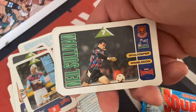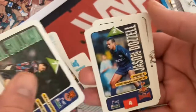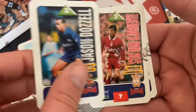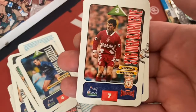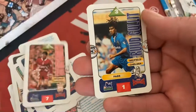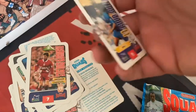Neil Sullivan — he was quite a good keeper until Beckham chipped him. Next up, Jason Dozzell — wow, Tottenham Hotspur legend. Another one of Stig Inge Bjørnebye — I wonder what he's up to now. Ruud Gullit — I'll take that one. That's about the best card in the lot.